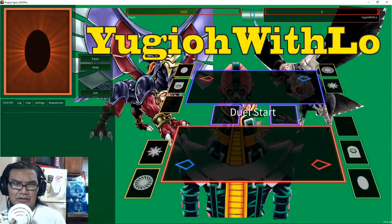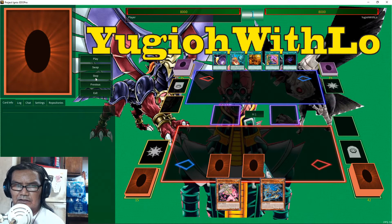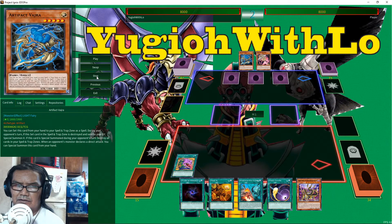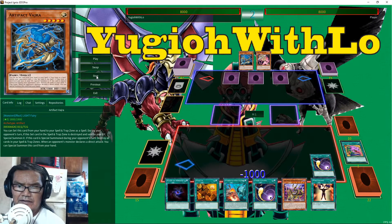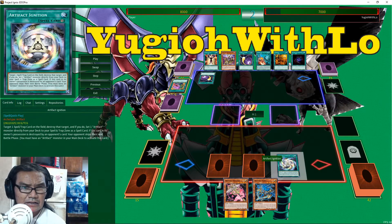Let's check out this Artifact matchup — he's going first. He's going to set three and then it'll be my turn. We're going to draw two cards, banish ten face down, then chain Cosmic Cyclone. Banish one card, and he's going to chain his trap — targeting one spell or trap card you control.